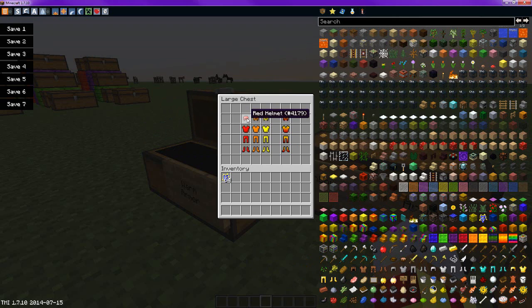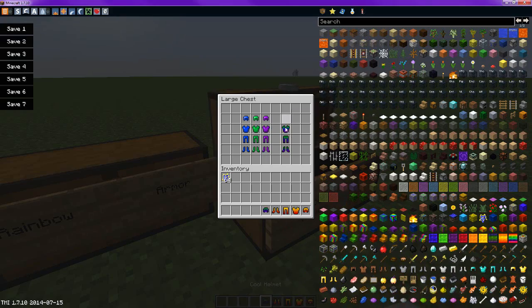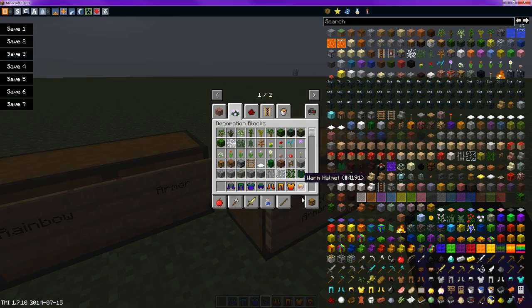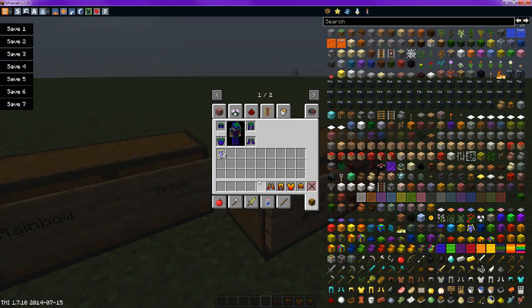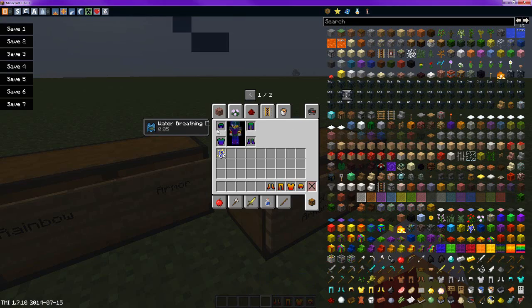Same with the warm armor — you do the red, orange, yellow in order with the same pieces, and you will get the helmets and all that. When you put the entire cool armor set on, you get water breathing. For the warm armor set, you get fire resistance.